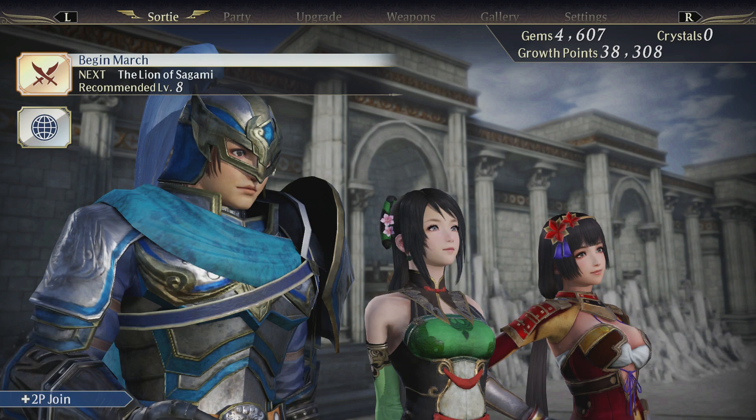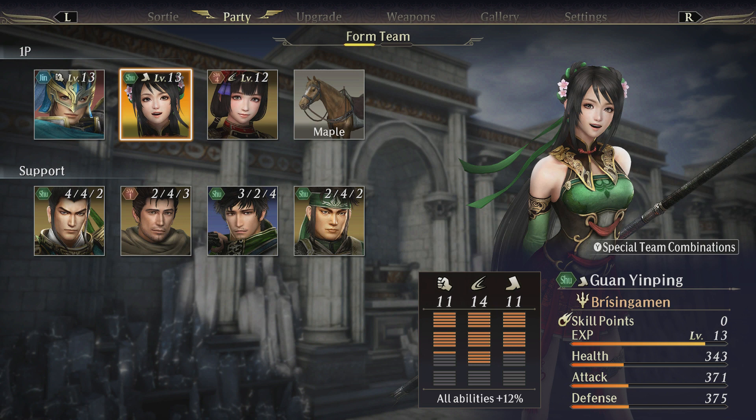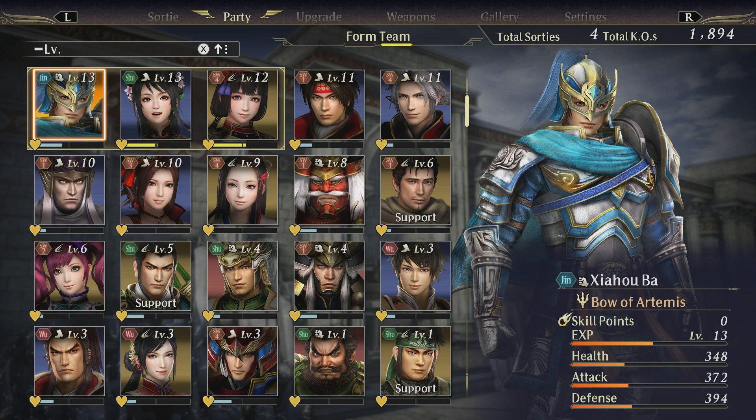My party this time — on the left we have Xia Hou Ba. He is a character from Dynasty Warriors. Xia Hou Ba is the son of Xia Hou Yuan, who has been in Dynasty Warriors for a long time — I think he originated in the third game. Next we have Guan Yin Ping, who is the daughter of Guan Yu, also from Dynasty Warriors, fighting on the Shu side. Our third character is Naotora Li, who originated in Samurai Warriors 4.